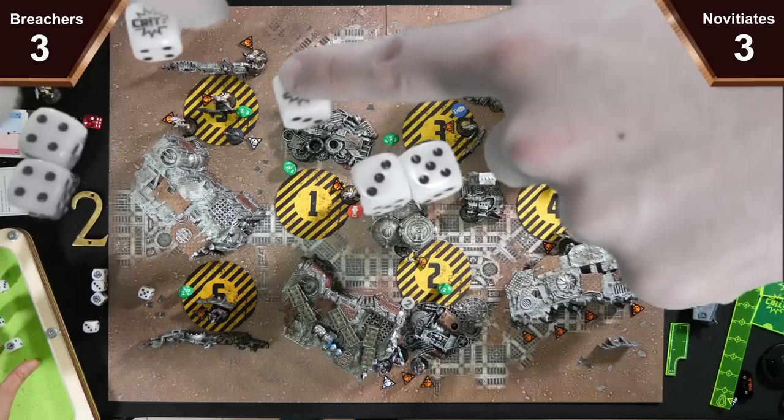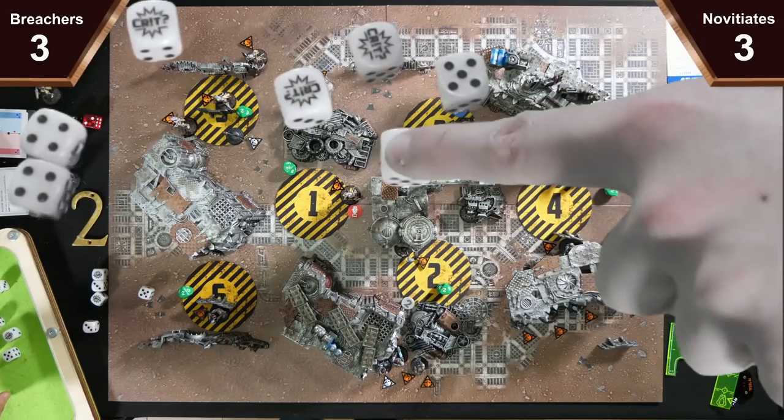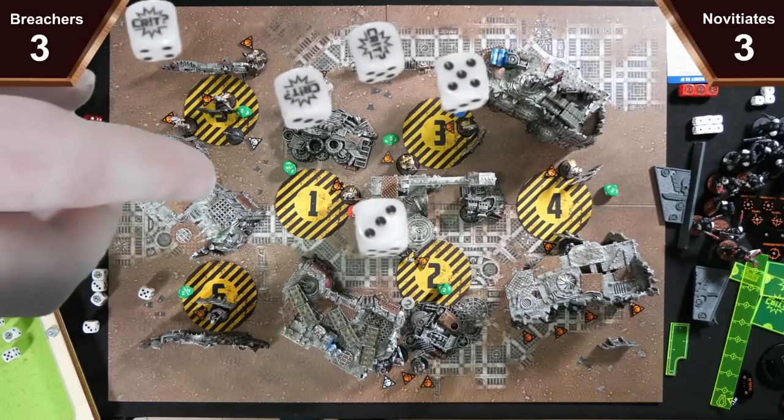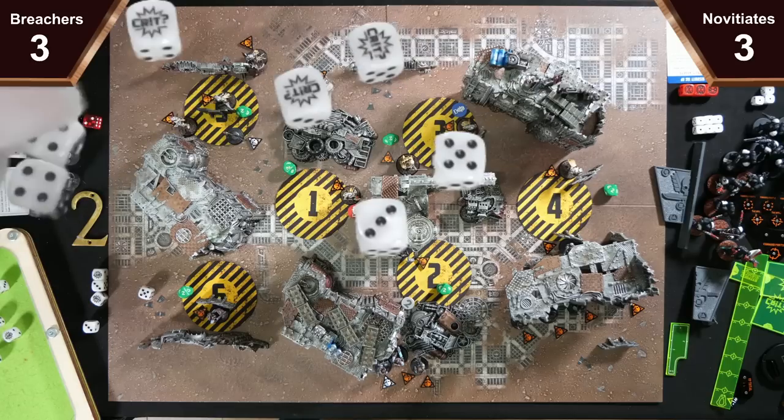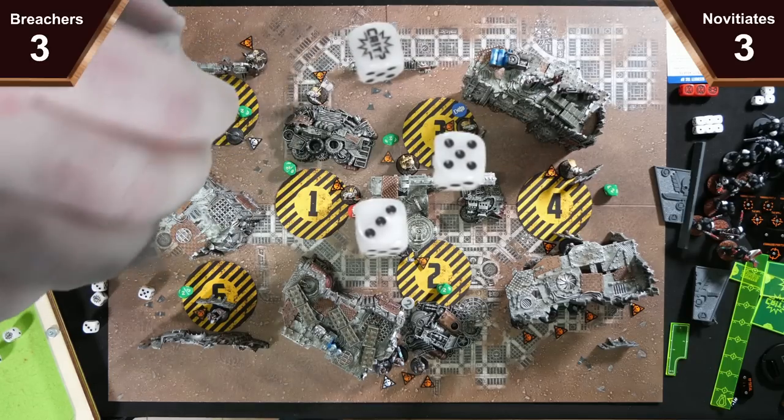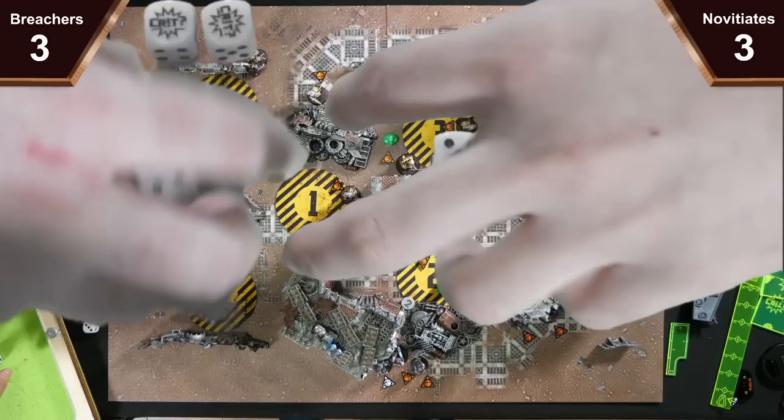So you've got two crits — three, six, nine. Two damage and then three each for the crits. So if you block two crits you will take five damage, so you've got two wounds left.